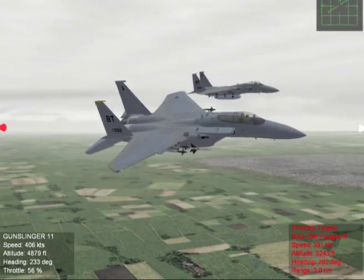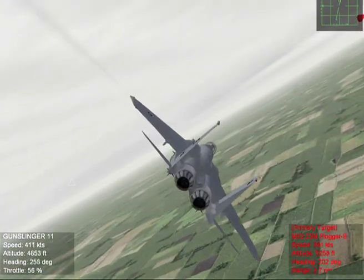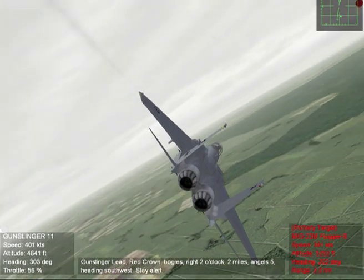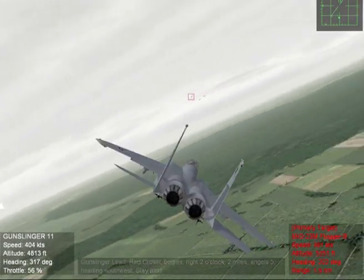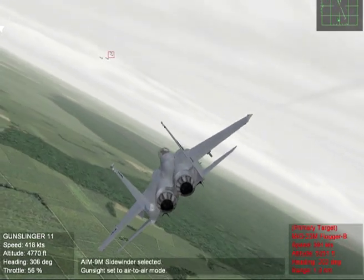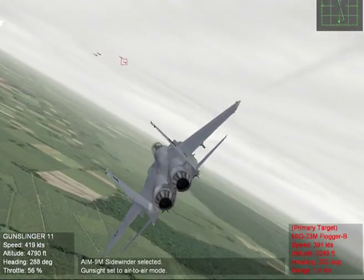Let's look at a couple of engagements using IR missiles. To attack a target with IR missiles, press the Backspace key on your keyboard to cycle through your air-to-air weapons until you select your IR missiles. You should hear a tone or growl from the missile's seeker.